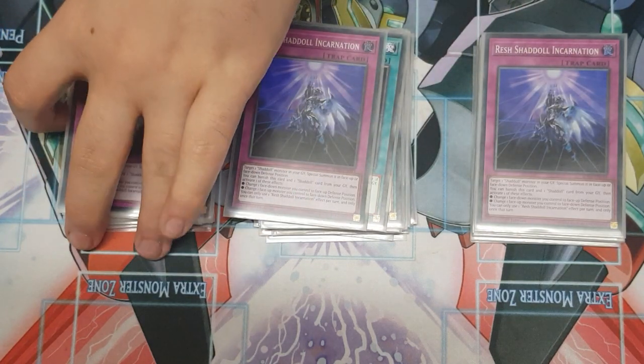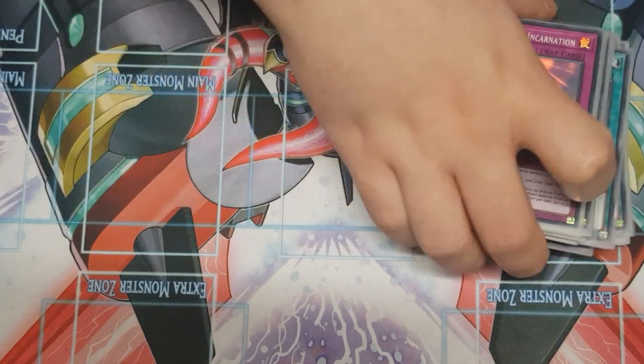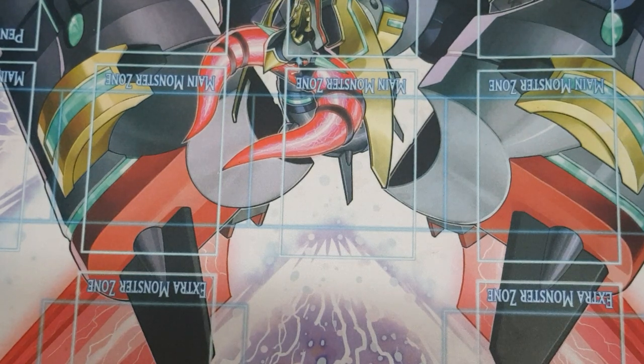Triple Reshaddoll Incarnation. I am of the strong opinion that this is the best card in the deck — the best new support card for Shadolls. Its on-field effect special summoning a Shadoll from your graveyard face-up or face-down is brilliant, but the fact that you can banish it from the graveyard during the same turn it was sent to flip any of your Shadoll monsters face-up is unreal. If you play this right you can end on multiple fusion monsters, the Shadoll link monster, Cross Sheep, and just go from there. It's absolutely crazy and an amazingly needed card for the deck.